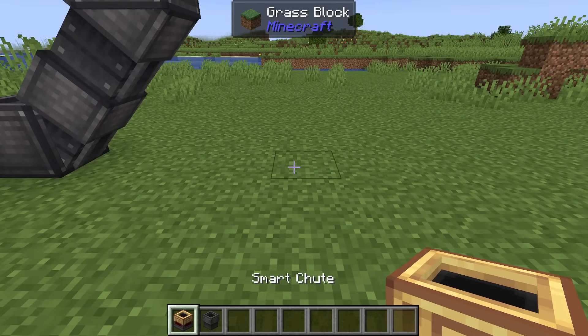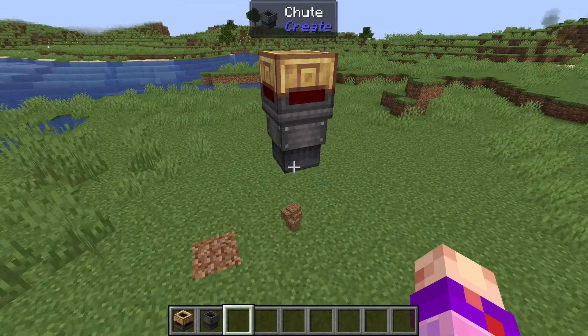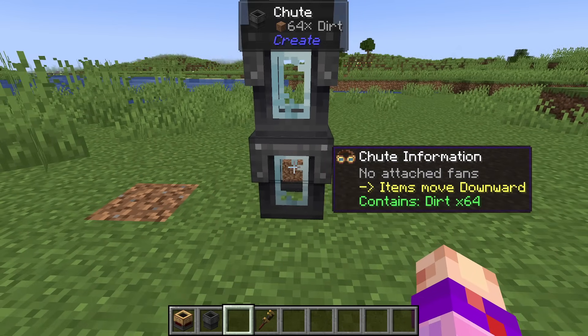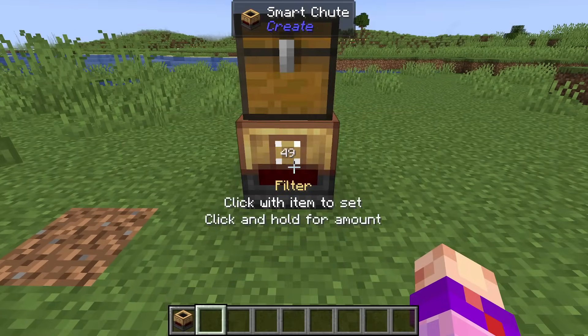Smart chutes can pull up to a stack of items at once and can be locked with redstone. Unlike regular chutes, they cannot be placed diagonally, but will work just fine connected to regular chutes and fans. In fact, smart chutes can deposit full stacks of items into regular chutes, allowing a regular chute to move a full item stack. When the smart chute is pulling from an inventory, you can hold right-click while looking at the filter slot to change the amount of items they pull at a time — either an up-to number or an exact number.